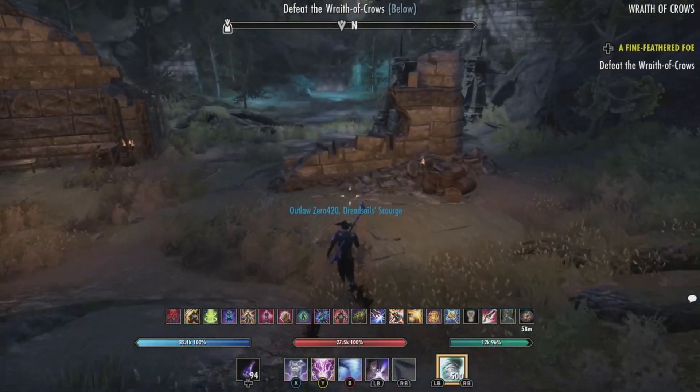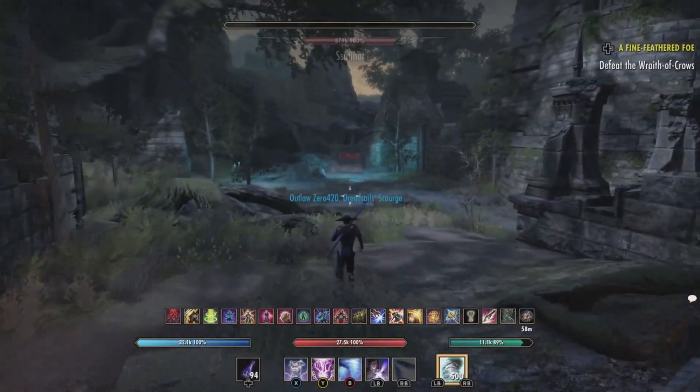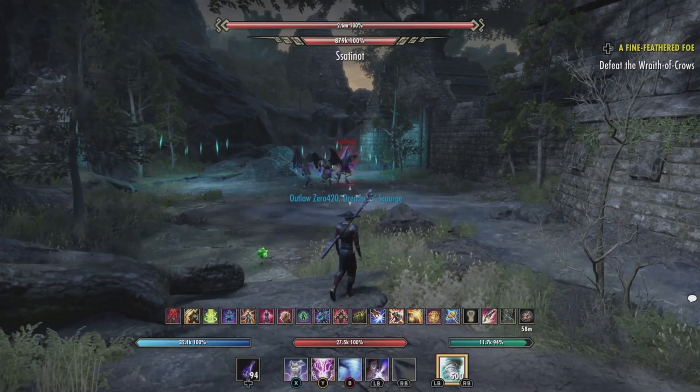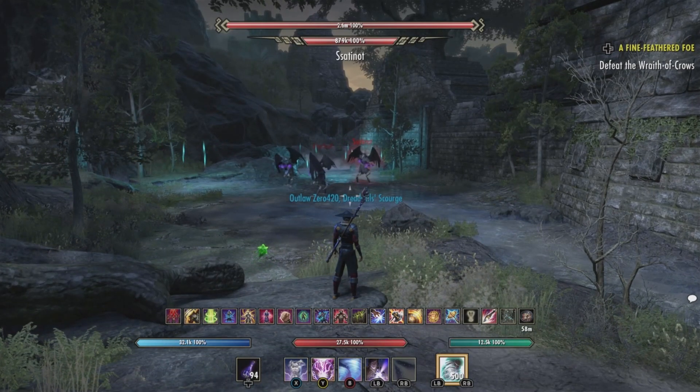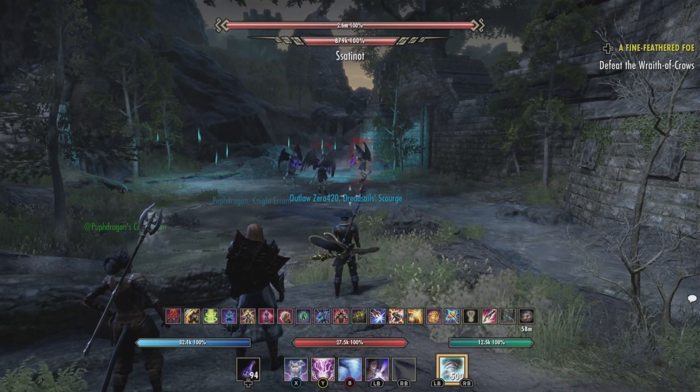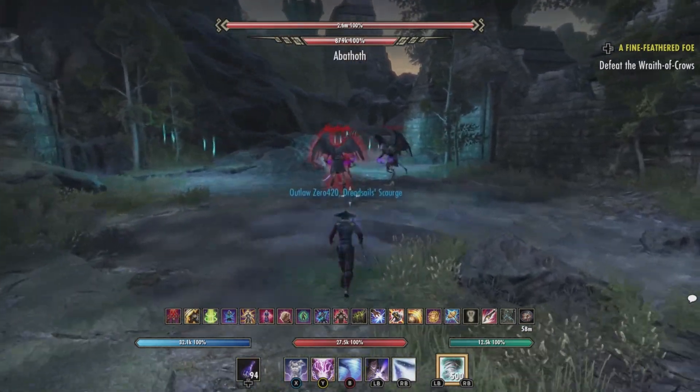The Wrath of Crows world boss is just like the Hero Storm world boss. They'll fly up into the air, throw down crows, and there's a lot of AoEs that you have to watch out for. Just stay out of stupid, and you should be good.